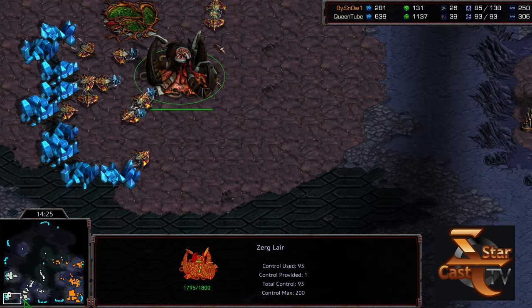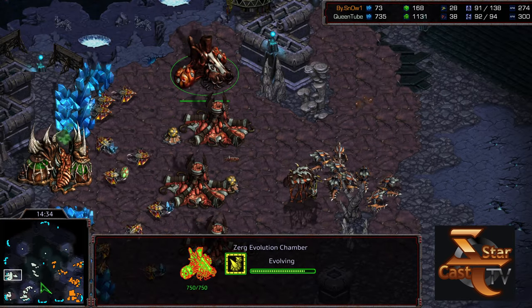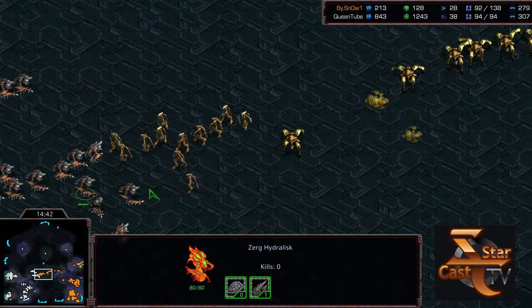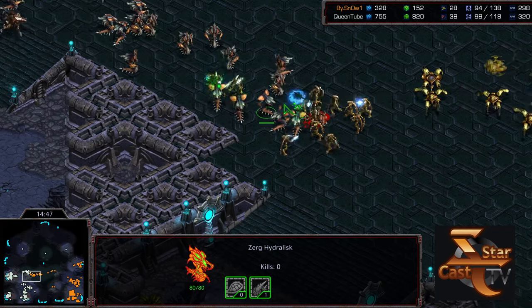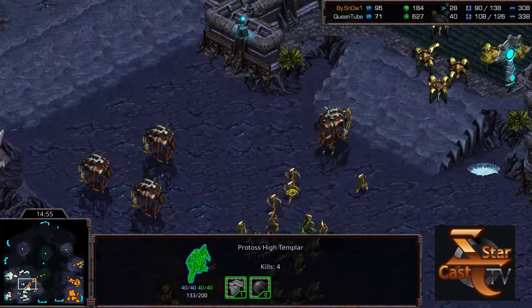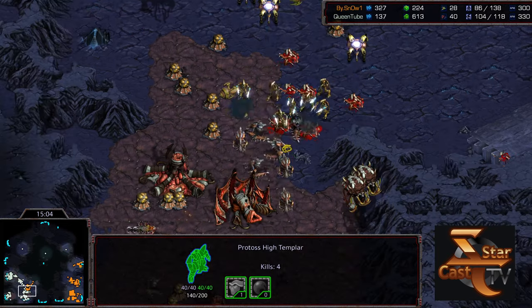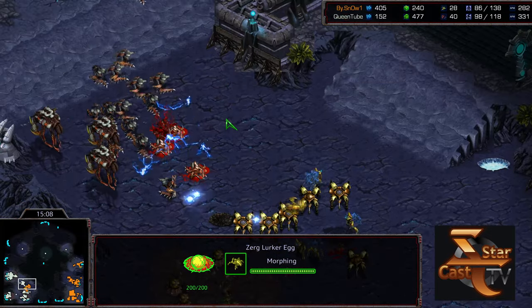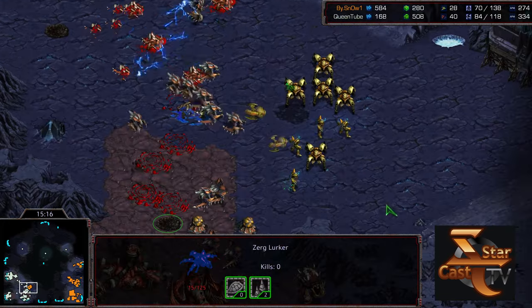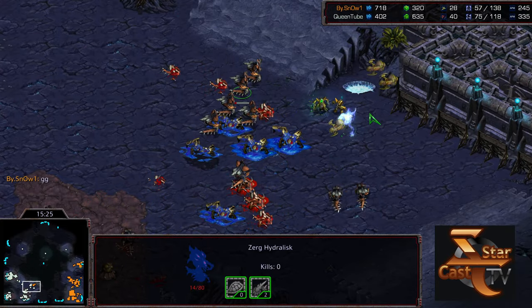Additional hatcheries being tacked on. Great saturation — forty workers for Queen. Plus two weapons about to come online. Snow moving out with an attack force, more out of necessity than anything — recognizing that his economy has been really hurt and he needs to slow Queen down. Losing some troops to the north, but has at least two Psi Storms available. Careening into that natural expansion — this could be the last hurrah for Snow. Lurkers not yet morphing. Big Psi Storms on the Hydralisks, trying to reinforce from the third — big Psi Storms on the Lurker lines as well. Going to be able to clear them up, some beautiful Psi Storms from Snow obliterating these attack forces. But it does not look like it's going to be enough — GG from Snow.